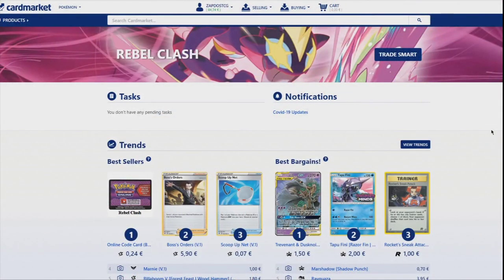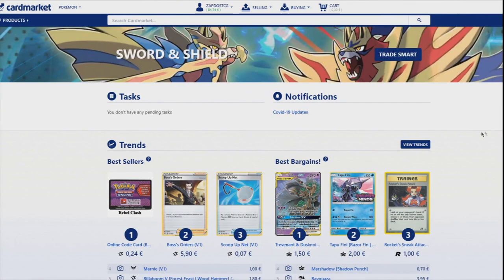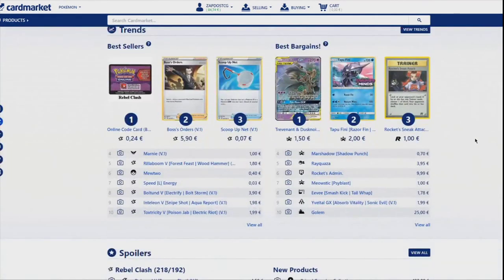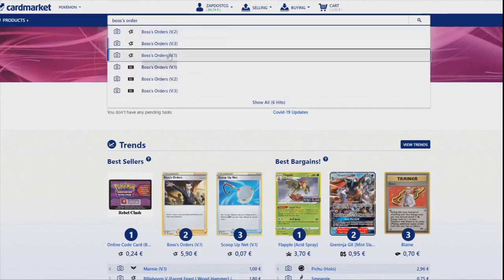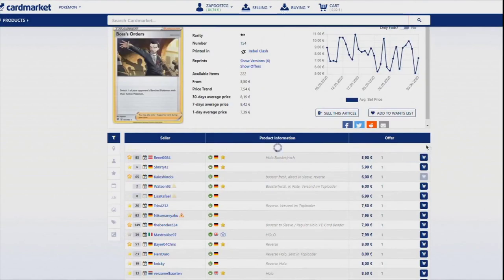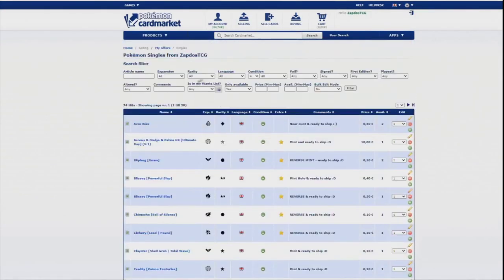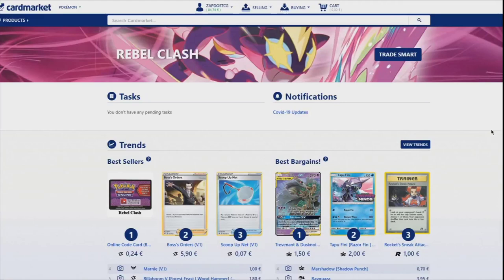Also if you're from Europe be sure to check out CardMarket.com. This is the best place for you to get physical cards. You can buy cards from people all across Europe as well as sell cards yourself. It's the best platform for buying and selling physical cards in Europe and I personally use it every single day, so be sure to check out CardMarket.com.